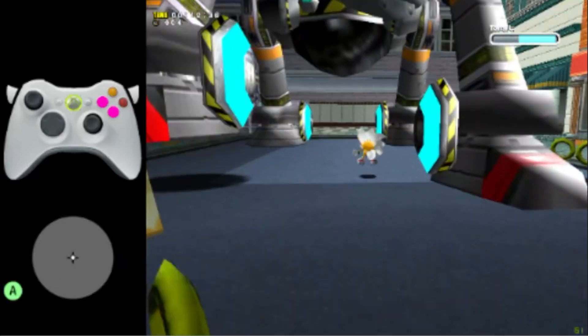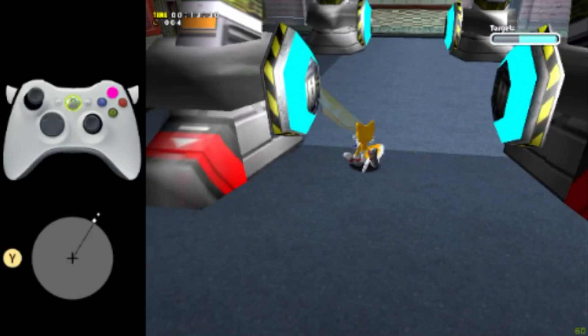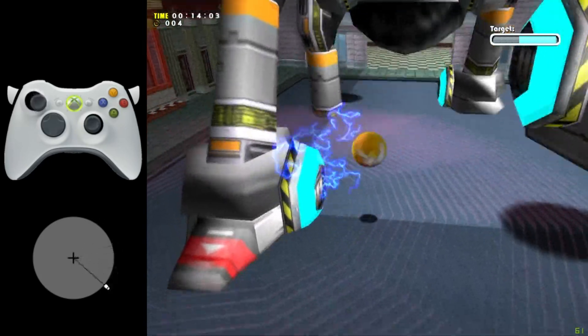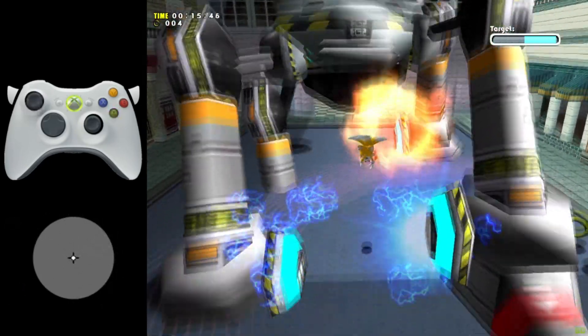For the second hit, repeat the same steps as we did for the first hit. For the third hit, you'll have to hit two feet before the body, and not one. This time, we will do one Y after hitting the first foot, so that the second foot comes faster.